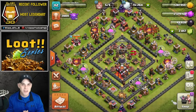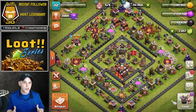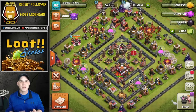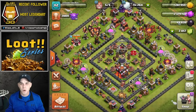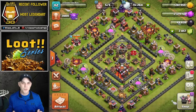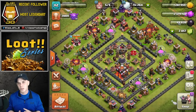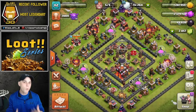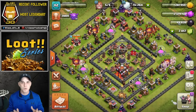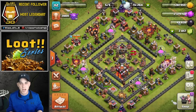Hey, what's up guys, Joe here. Today we're going to do something a little bit different — something I should have started a long time ago: the loot series. I have a town hall 8, 9, 10, and 11 to farm multiple accounts. I'm trying to farm but we got to change it up because it gets really boring. I'll pick a strategy, put it on display for you guys to test out and try for yourselves, and hopefully it'll help you change things up and actually enjoy it — or even test your skills while you prepare for war attacks.